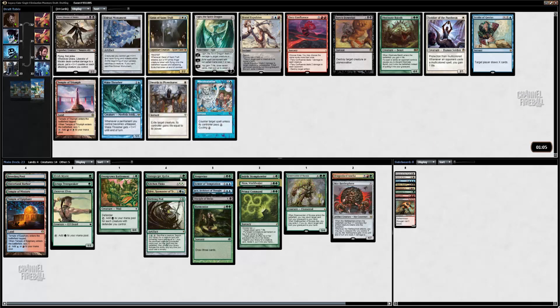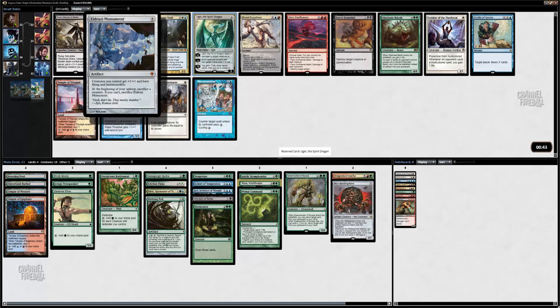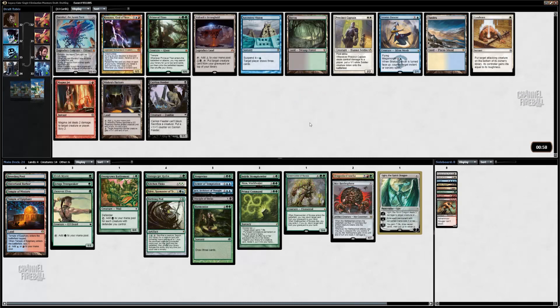Geist Trap's pretty good but we're already not likely to cast it easily. Balotha is pretty good for us. I already have a lot of four drops. Ugin is actually pretty great — might just take that. Just take Eldrazi Monument — hmm, that doesn't seem very good. I think I'm just going to go with Ugin. My curve's getting a little high, I really need another cheap ramp creature or two. Primeval Titan — probably going to take Primeval Titan here over Ancestral Visions or Keranos.